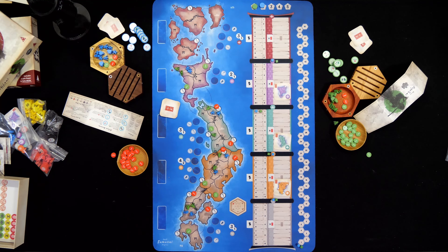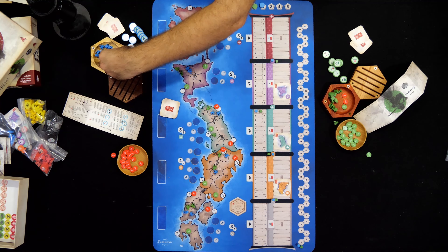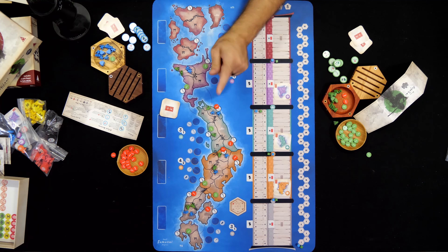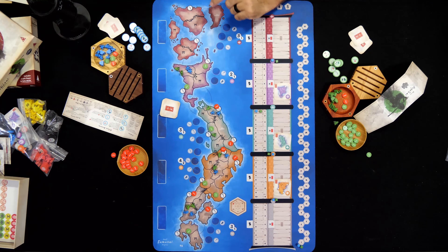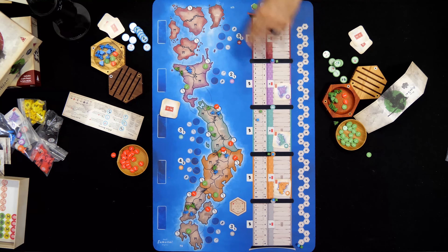The end of the game is straightforward: for every three extra resources you have that you did not spend, you get one extra point. Then you add in your influence multipliers for each region. Whoever has the most points wins the game. Those are the rules for Small Samurai Empires.